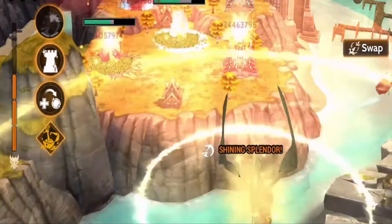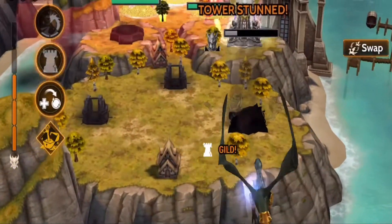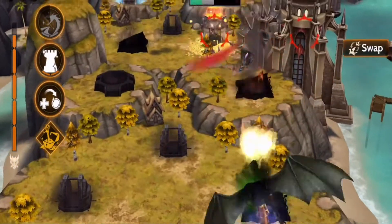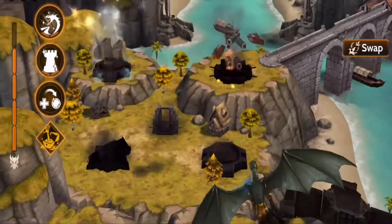Fafnir's primary offensive spell is Golden Hex. When cast for the first time, Fafnir debuffs all towers in a small target area, causing them to take increased damage and deal less damage. Golden Hex's second cast behaves the same way, though if Fafnir hexes a tower that's already debuffed, the tower will be destroyed instead.